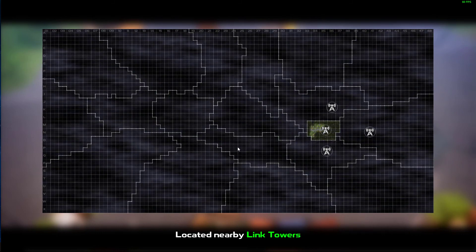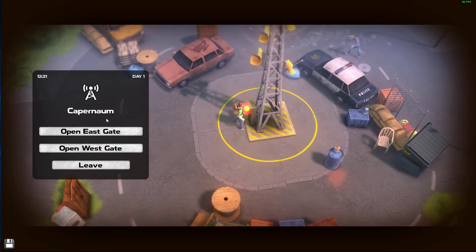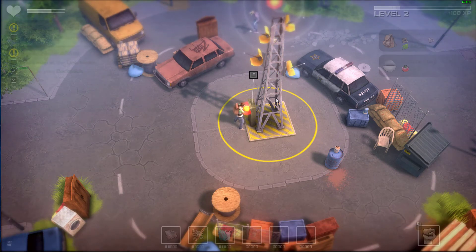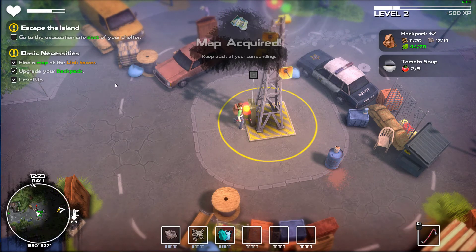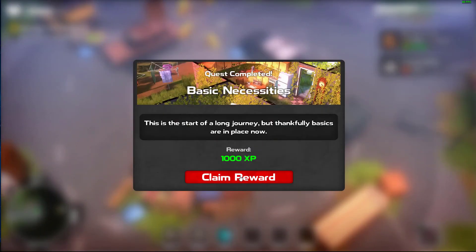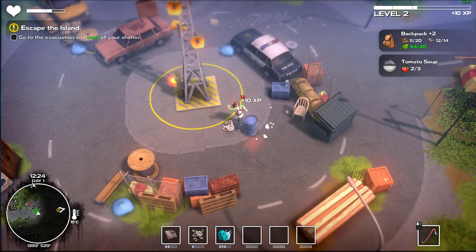Acquired map - that's kind of exciting. Located nearby link towers. This is literally Far Cry - radio towers unlocked the map. Open west gate, east gate. Let's not worry about that right now, I need to upgrade this crowbar. When's the next quest? Probably to open the east gate. Go to the evacuation shop - I want to upgrade the crowbar before we go. I don't want to be underprepared in the next area.